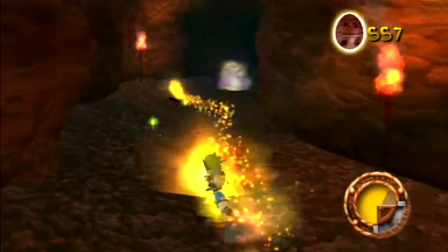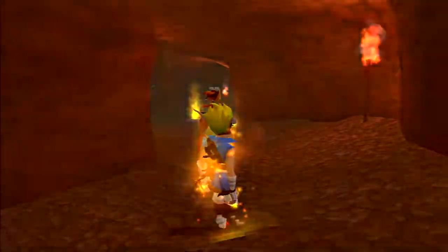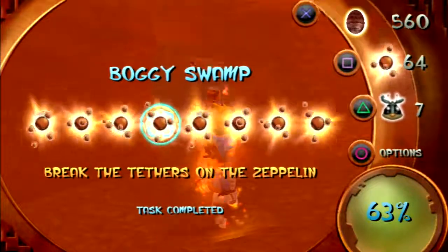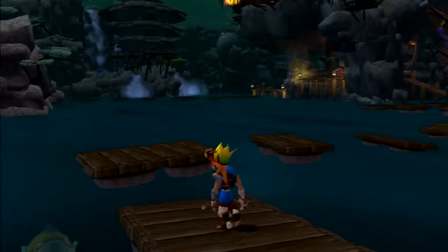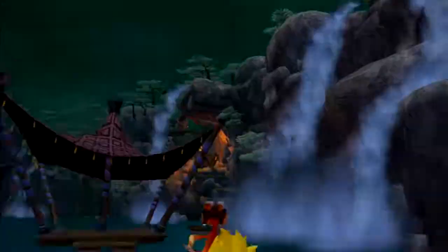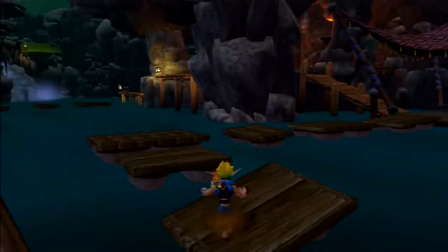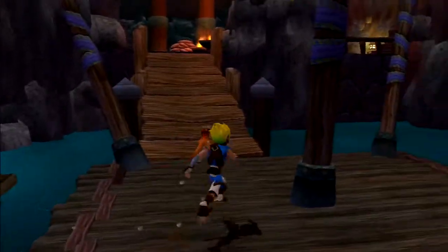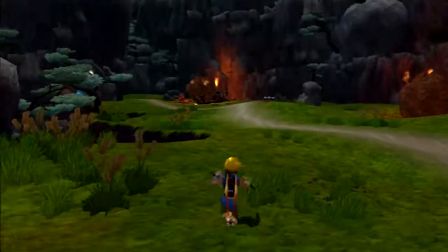We are back at the beginning of Boggy Swamp. I thought you get a reward for destroying those weird rat nests but I guess not. With that, Boggy Swamp is complete! The only thing left to do in Rock Village, apart from dealing with that weird monster throwing flaming boulders down, is to go see that Precursor statue to get those two power cells.